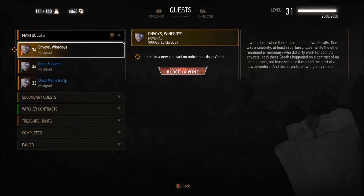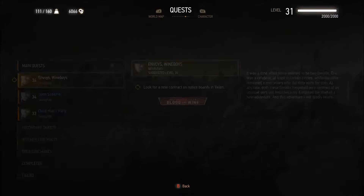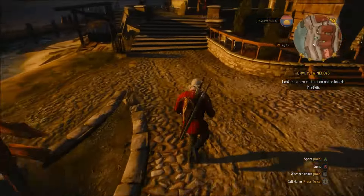Hey, what's up guys, Rex here. This is going to be a quick guide on how to start the Blood and Wine DLC in The Witcher 3. So first off, go into your quest journal and pick the new quest you should have there if you have the DLC installed.